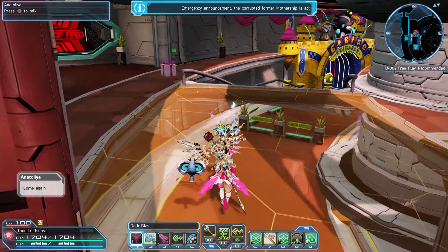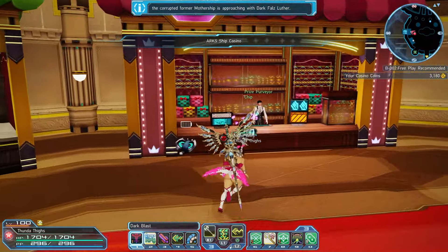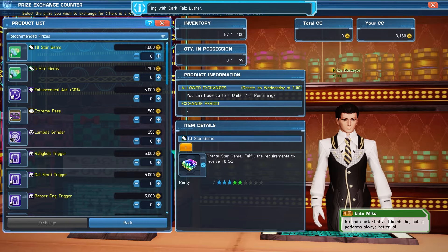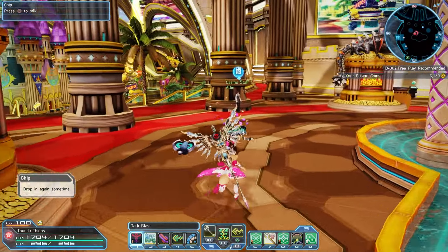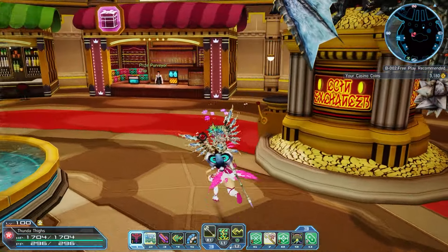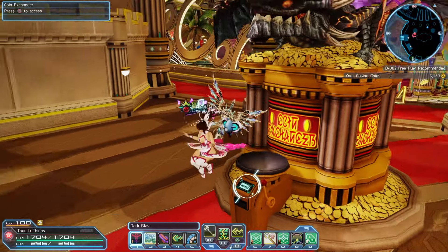Inside the casino entrance, to the left is Prize Attendant Chip. Chip has limited-time Star Gems you can trade for weekly with the limited time prizes, and it's individual per ship — so characters on multiple ships can get even more. You'll need casino coins; first-timers can do tasks from the NPC for casino passes, or play the casino games. Take your casino coin passes to the Full Dragon machine to spend one or five passes at a time for a random coin value.